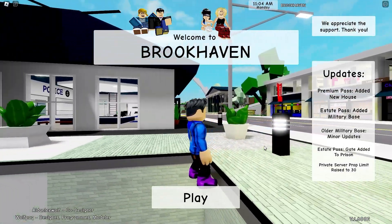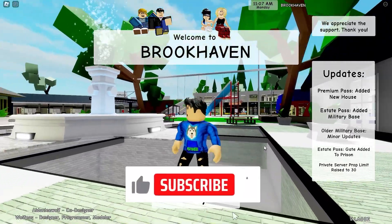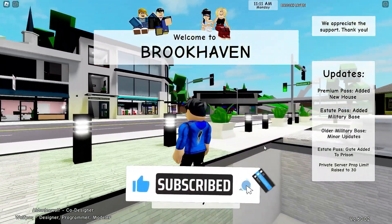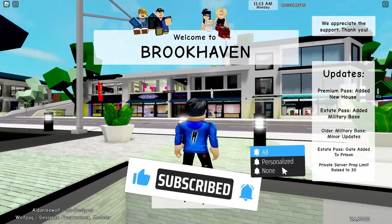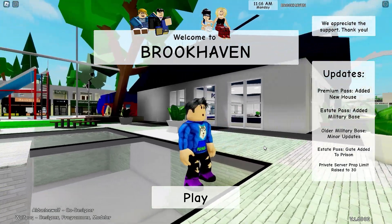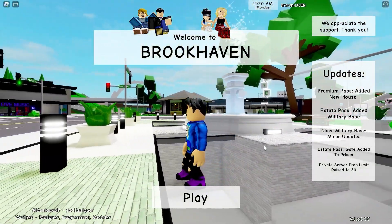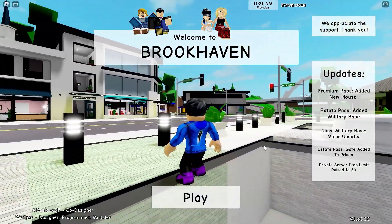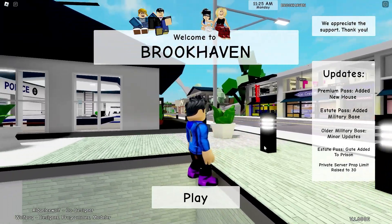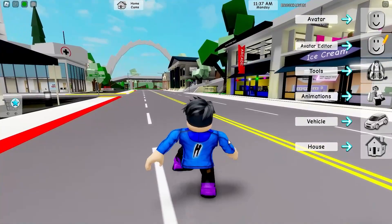A new update has been added to Brookhaven. Don't forget to like this video, subscribe and ring the bell for more episodes. We have a new premium house, a new military base was added to Estates, and some updates were made to the old military base. We also have a new gate at the Estates prison, and now you can have up to 30 props on the private server.